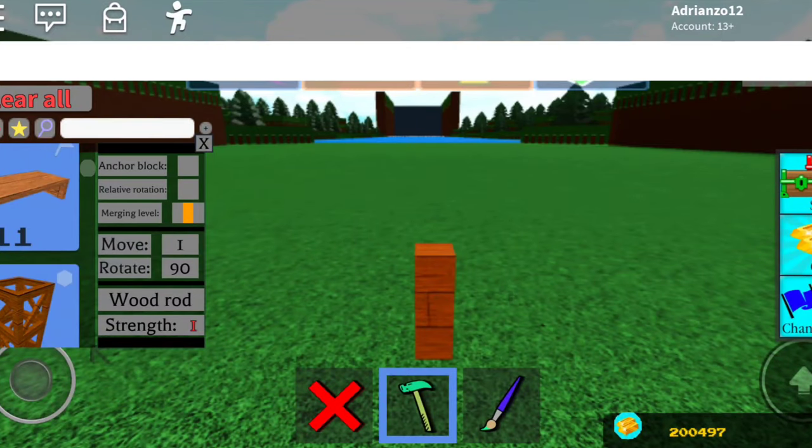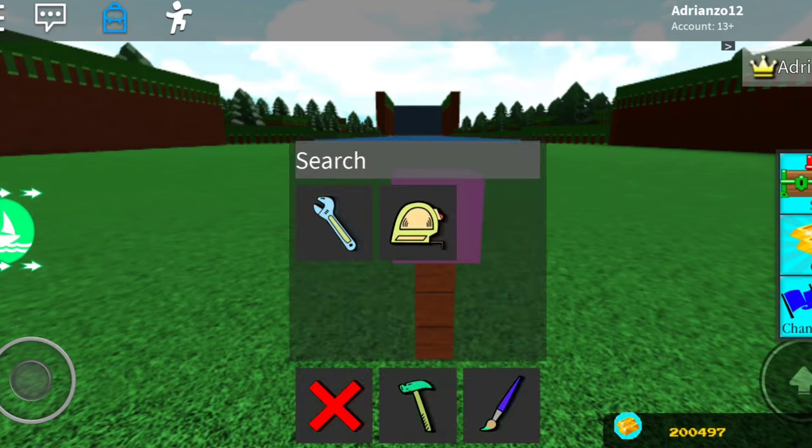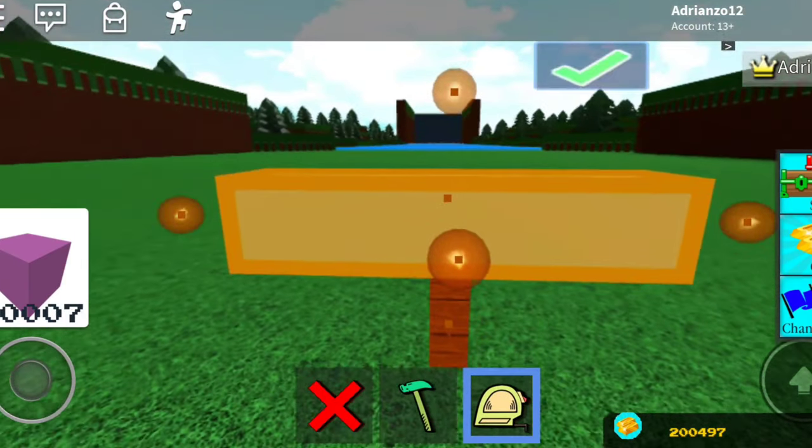First, place down a wooden rod, then get the block that you have the most of — for me that's plastic because I got bored and bought so much plastic, now I have 20,000 plastic.